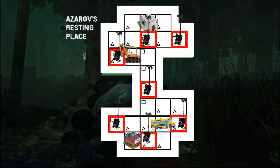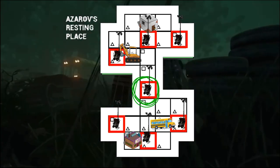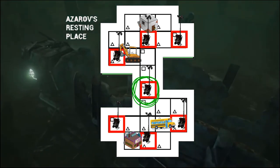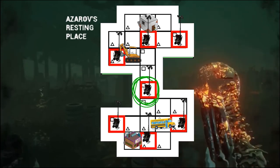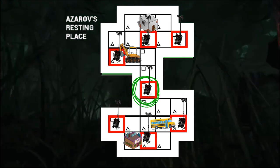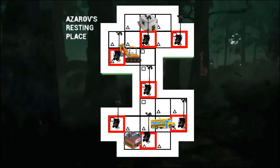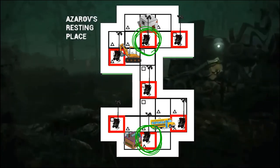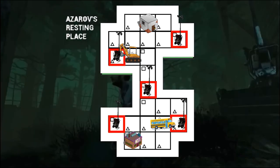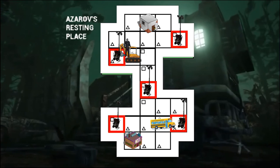So which generator has the highest priority to be repaired first? Most survivors would say the middle generator, and on most maps that is the case. But on Azarov's, that is not the case — let me show you why. If you get the middle generator repaired first, theoretically the killer could play to either side and still have a three-gen strat. So these two generators — one on each end — have the highest priority. If you repair both of these first, there is no way the killer will have a three-gen strat and he'll have to patrol the entire map to stop you.